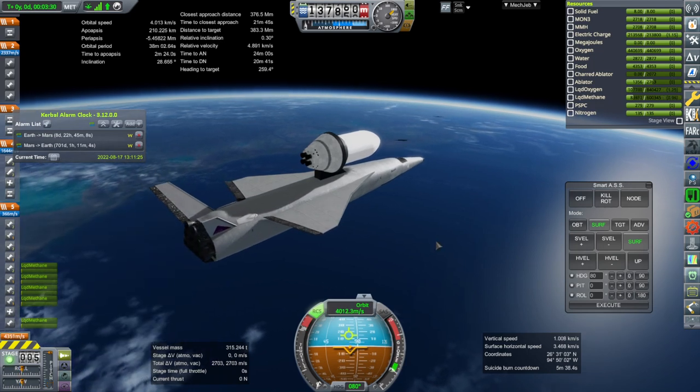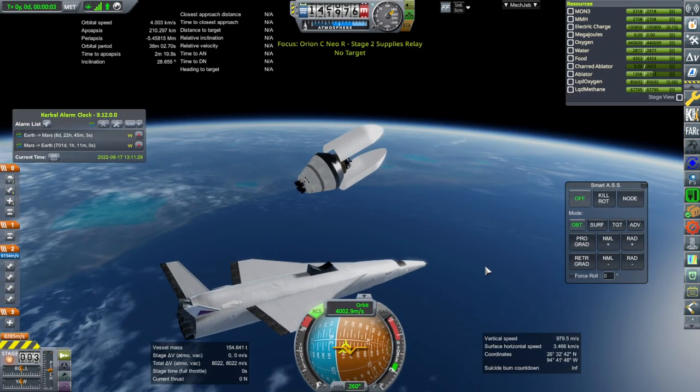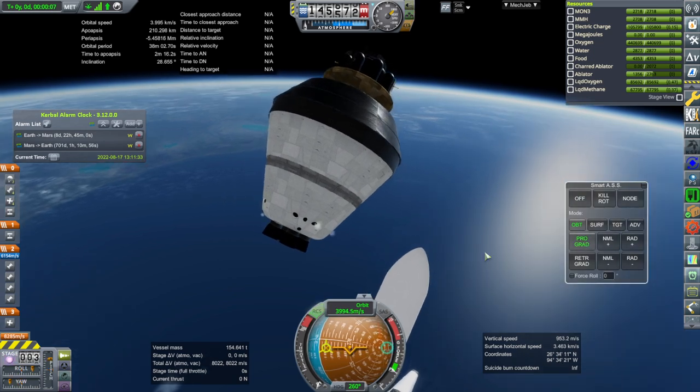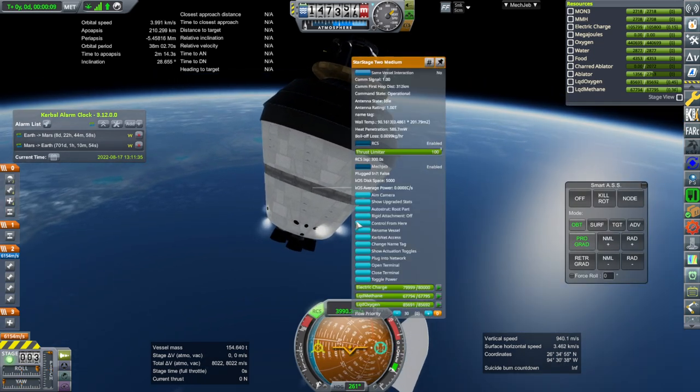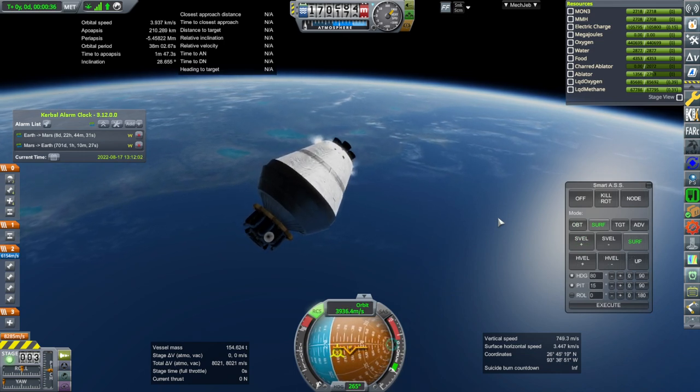Shutdown and separation. Over here — fairings. That fairing's on the wrong side. Control from here — we've got too much rotation. I think maybe the mount is not placed quite right. We lost some efficiency there for sure.